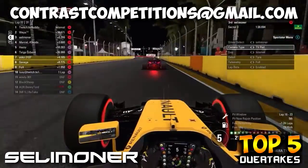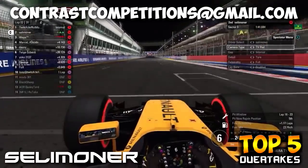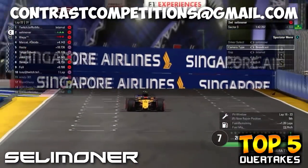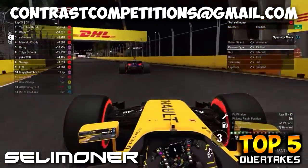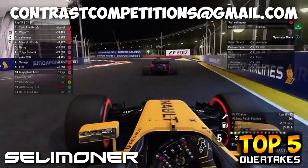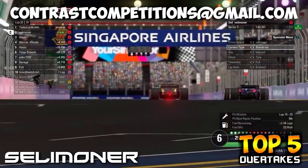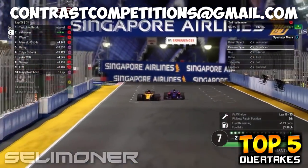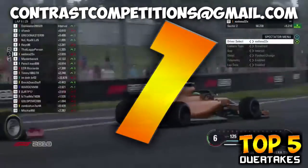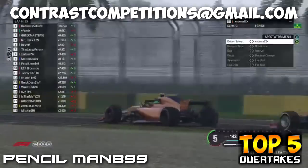Coming in at number two, we have an F1 2017 clip from selamana. He actually goes up the inside in the final corner of Singapore, which is quite extraordinary, as Singapore is a really difficult place to overtake. He's done it in a league race, managing to overtake in a place that's really not considered an overtaking opportunity.